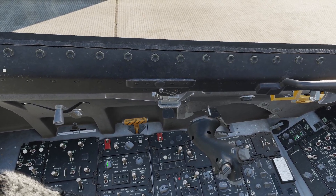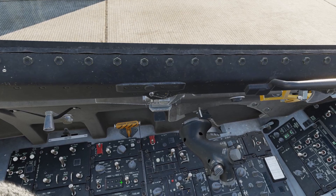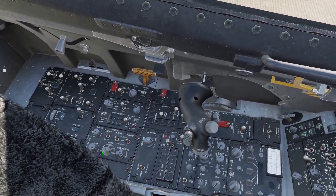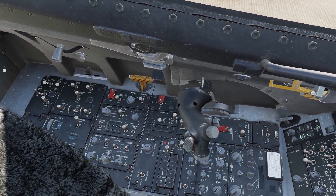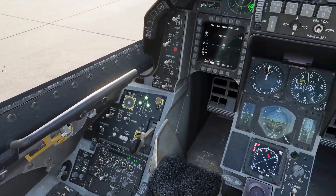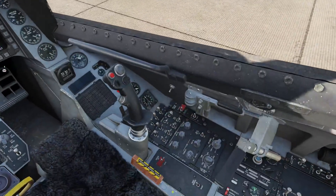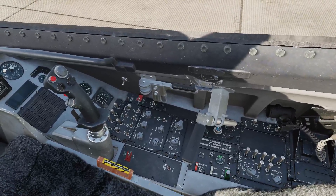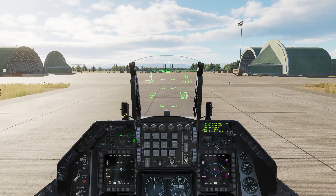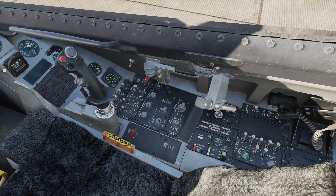Finally, your IFF — switch your IFF to norm here. You also have your light controls here, a little different than, say, the Hornet, but this is like a master control for all lights. We are basically up and running. So we see our INS is ready here — doesn't take long. Go ahead and switch this to nav.